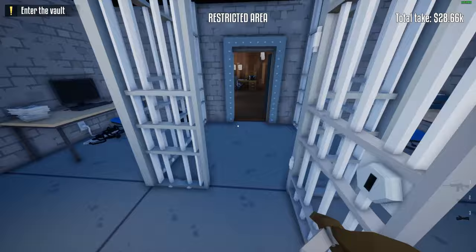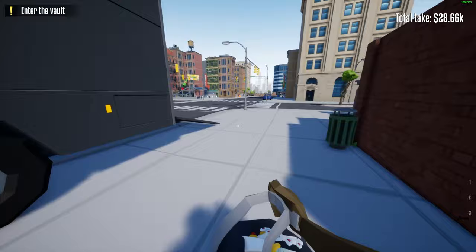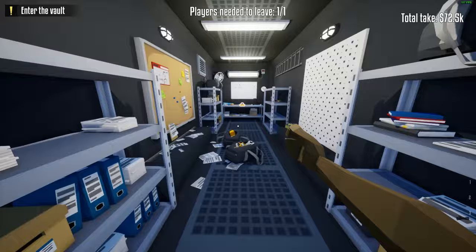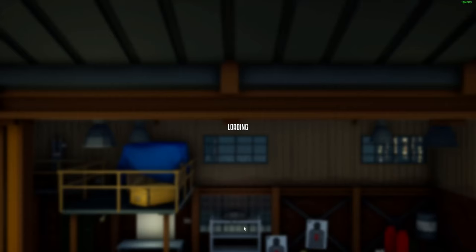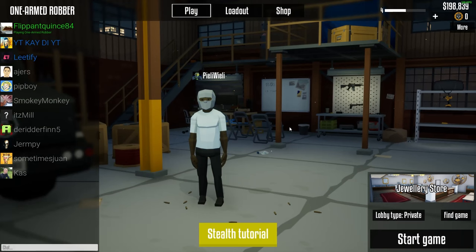In this way you can do stealth. We have 72k and I believe we have everything. So then you're just going to go to this button. Completed in 7 minutes, 70k. We leveled up to level 4 and a half. And that's basically how you do this in the stealth way. Now if this helped you, thank you for watching — please like and subscribe.